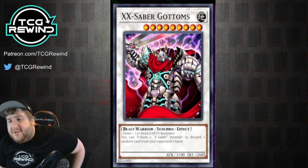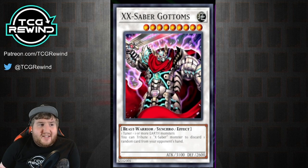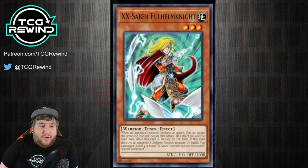Maybe we should talk about the Synchro Monsters. X-Sabers have a lot of unique Synchro Monsters in their archetype. The first one is X-Saber Gottams — it's a level nine Synchro and it has one of the most unique summoning requirements in the sense that it needs one tuner or one or more earth monsters. It doesn't say it needs a non-tuner earth monster, so you can synchro with multiple tuners. A lot of times you're seeing this made with Urbellum plus a Fullhelm Knight.